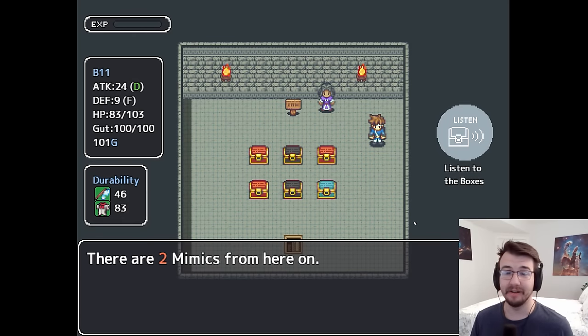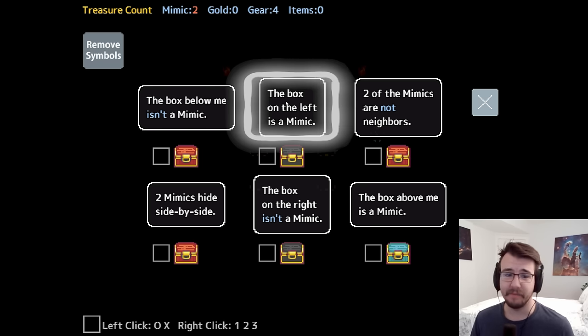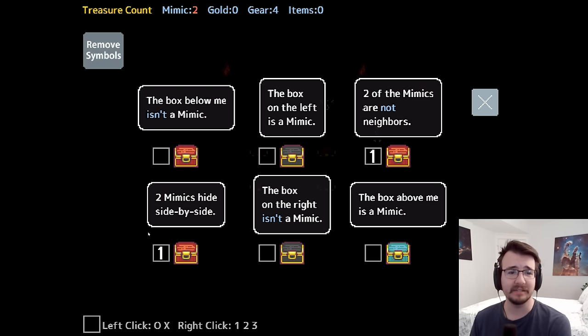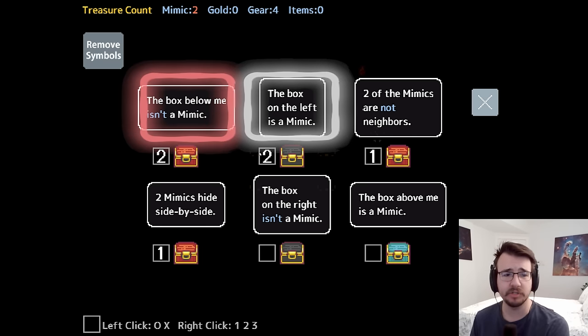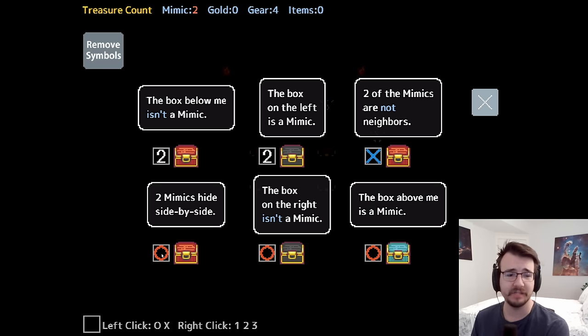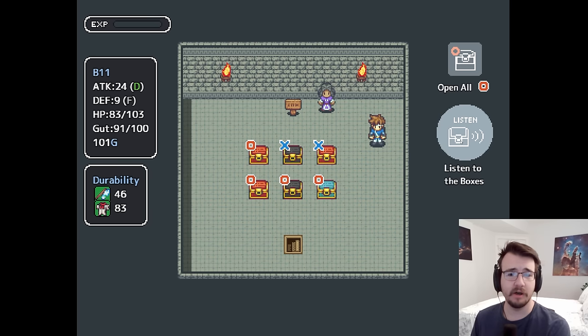There are two mimics from here on. The box below me isn't a mimic. The box on the left is a mimic. Two of the mimics are not neighbors. Two mimics hide side by side — so that is a direct contradiction. Because this guy's making a hard accusation, one of these is a mimic too, so these two are kind of locked in a dance whether they like it or not. So then we can verify these two are safe. This guy says the box above me is a mimic. You're vouched, so that means you're safe. Two mimics hide side by side — then it must be you. Problem solved. Let's open the boxes.